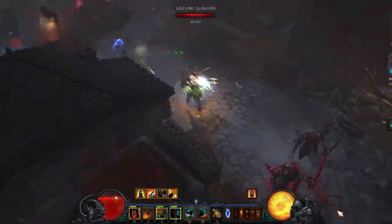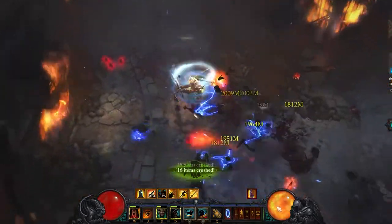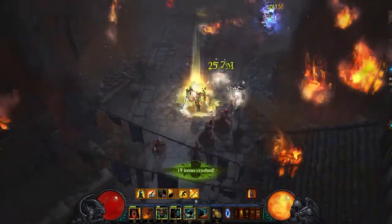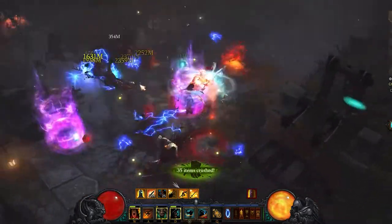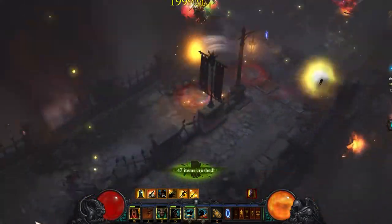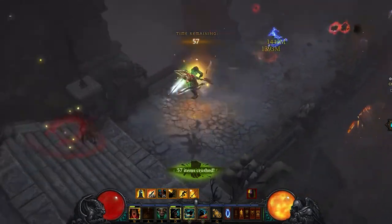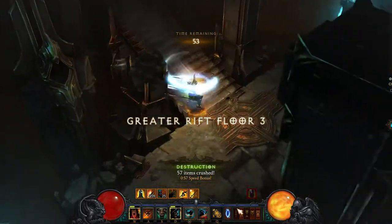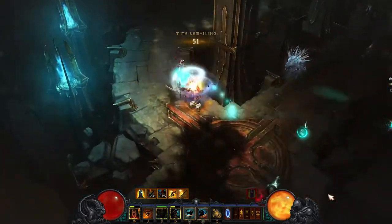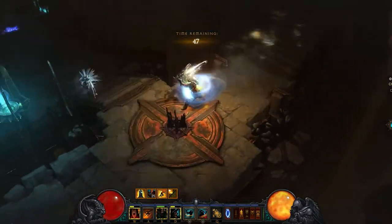She's going to grab the power pylon and skip to the next level and start clearing that. Once I clear that Elite Pack — there's one right here — I'll kill that one and move to the next level following Liz. She's already killed one Elite Pack right here. I'll pick up the orbs for her. She's going to go to the top there and clear out that section.